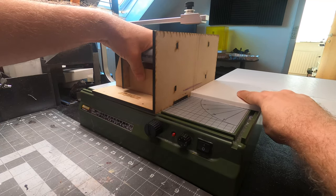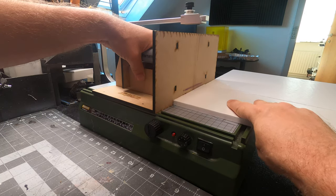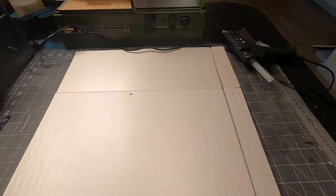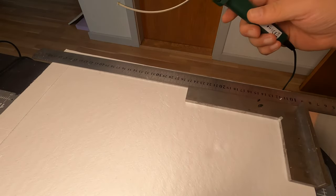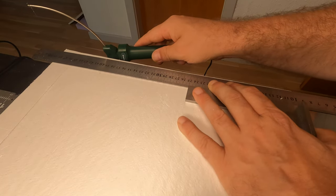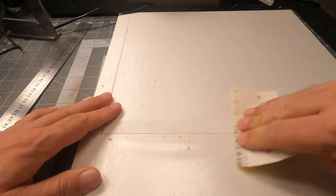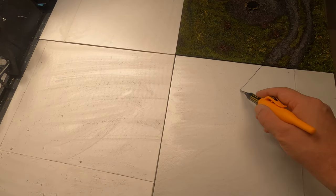All three boards are done and now I just need to cut them to size so they will be 15x15 inches on each side. However, on one of the boards I cut an inch too much off, but that's not a problem — I can glue it back on and cut it to the right size. For this I'll use my handheld hotwire cutter, and with the metal ruler it works perfectly. I will roughen up the surface with some sandpaper. All the tiles are cut up to the right size and it's time to plan the road system.